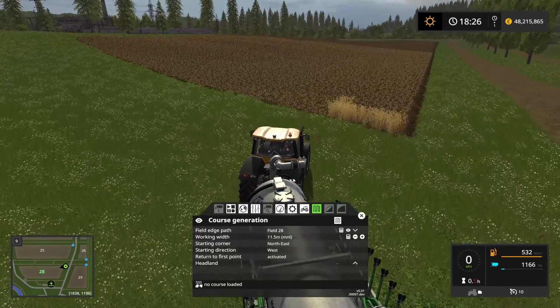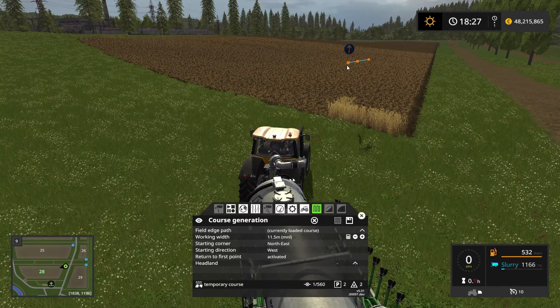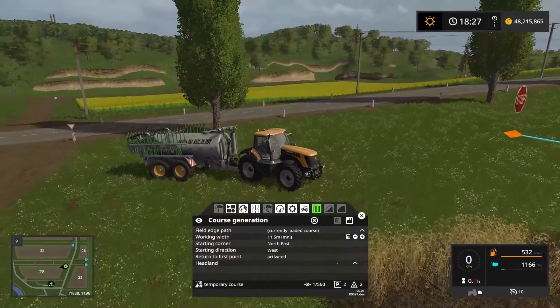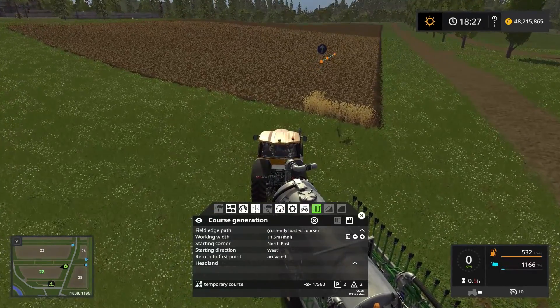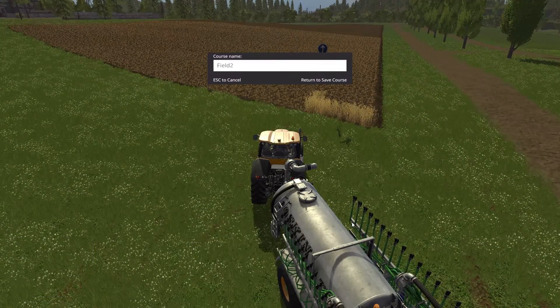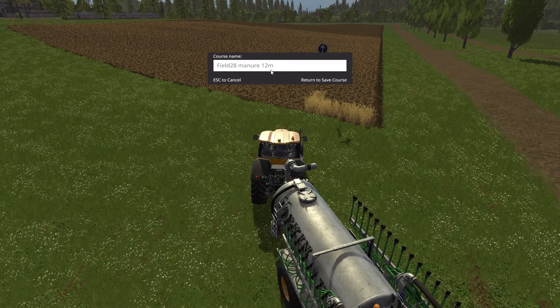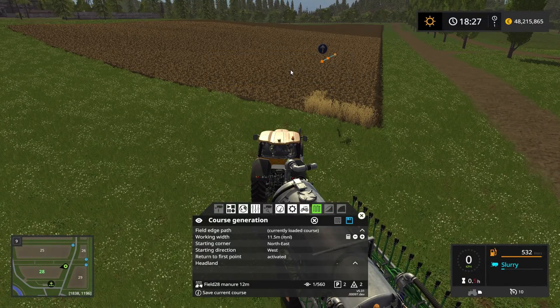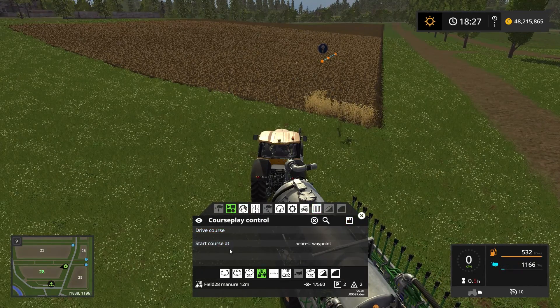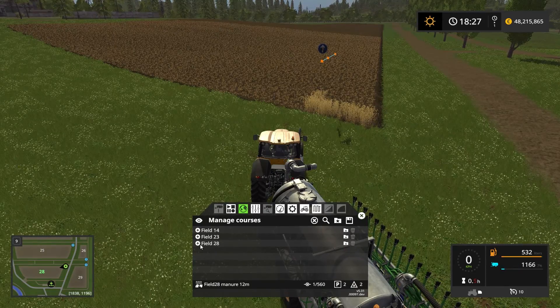We are just about ready now so let's set up this course. If we click this button here — that's the generate field course — we can tell that the course is starting from there and going in that direction. We can also see a stop sign which means it's going to return to this point once it's either empty or finished with the course. Let's save this course as field 28, manure, 12 meters. I'm not going to specify liquid manure because if I get another tool — for instance a solid manure spreader with a working width of 12 meters — I can use the same course. We press enter to save. In manage courses we have field 28 manure 12 meters, and we'll put that into the field 28 container.